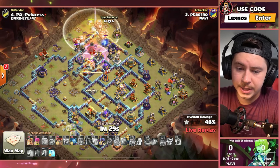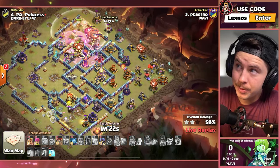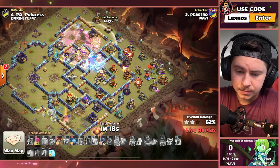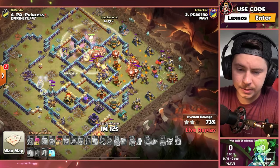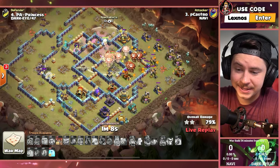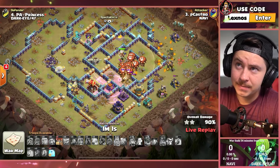We're gonna pop more ability. We're gonna Rage Spell our way through the Scatter through the Ricochet Cannon. Battle Drill's about to pop open. More Balloons coming in from the right side of the base — that's all looking good. Queen went down, even though she had the Healer Puppet trying to keep her alive. We got two more Free Spells. Slowly get through the Eagle compartment, and there's really no more air-targeting defenses that can touch us. This base is wrecked.